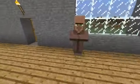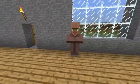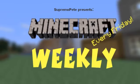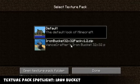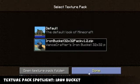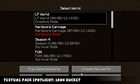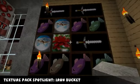My name is Supremo Pete. Testificates are moving in, and this is Minecraft Weekly. Welcome to this week's texture pack spotlight and, of course, the show. This week's texture pack is the Iron Bucket texture pack, and it's made by Vance Crafter. Let's have a look at this pack.